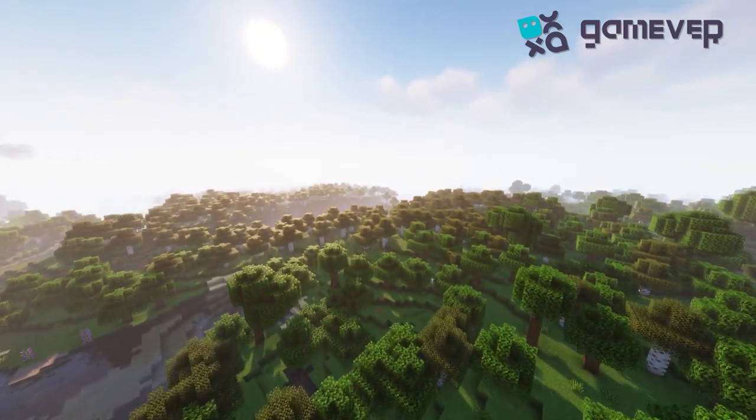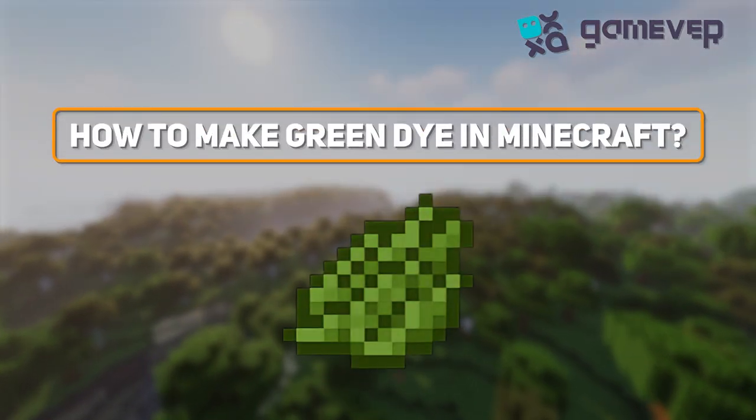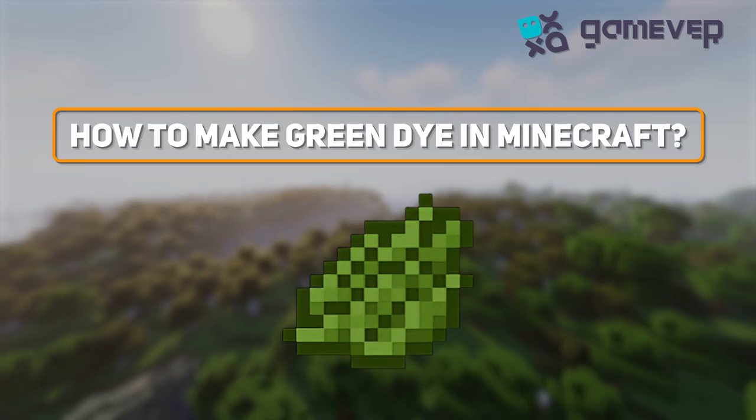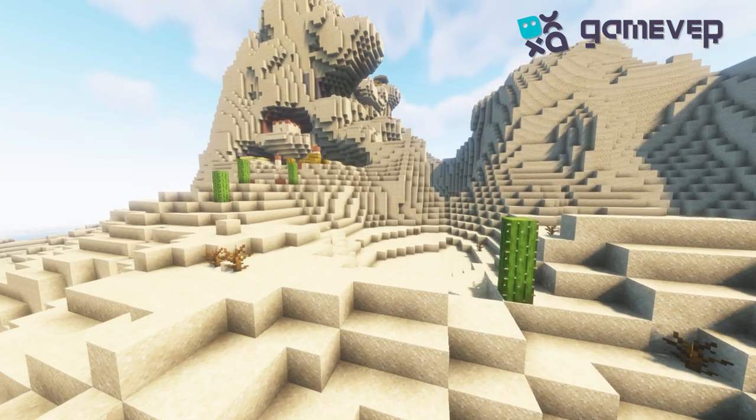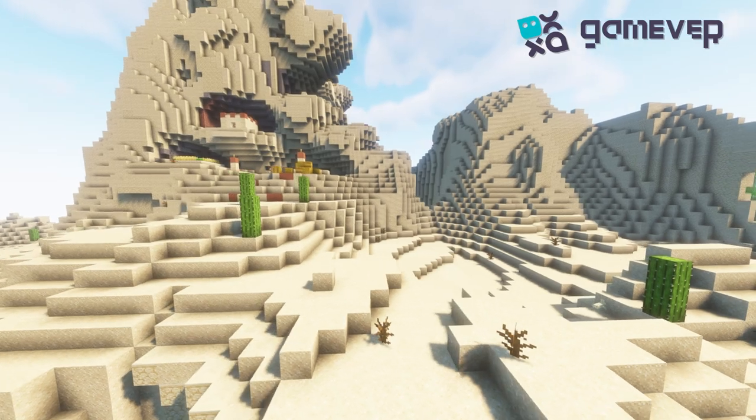Hey Minecrafters, Gamever is here! Today we're on a colorful journey to learn how to make green dye. Let's get started. Your key ingredient is cactus — head over to a desert biome where you'll find plenty of these prickly plants.